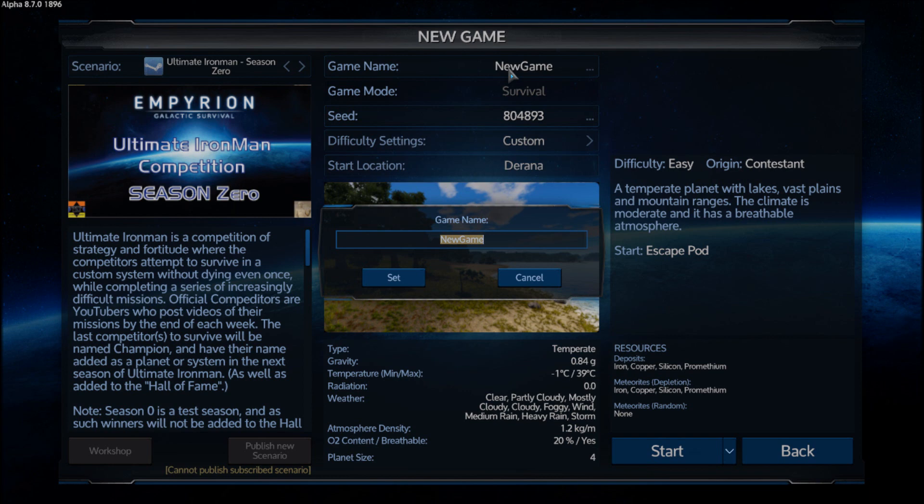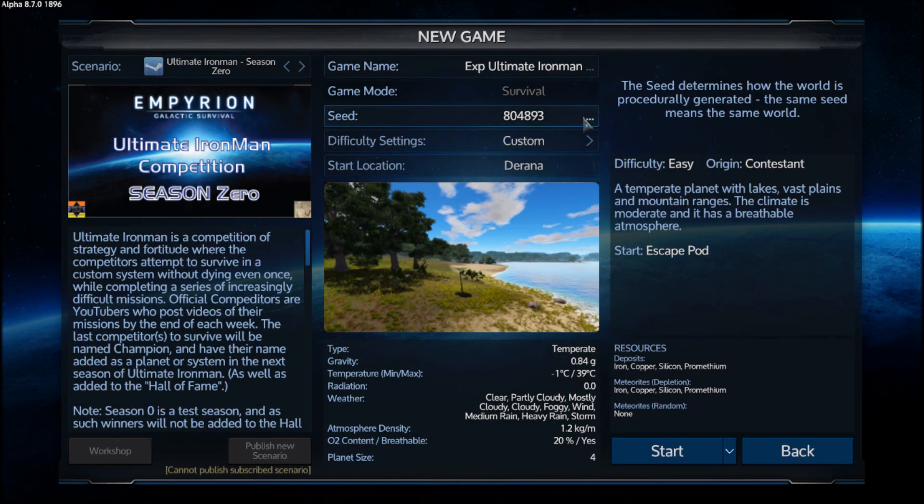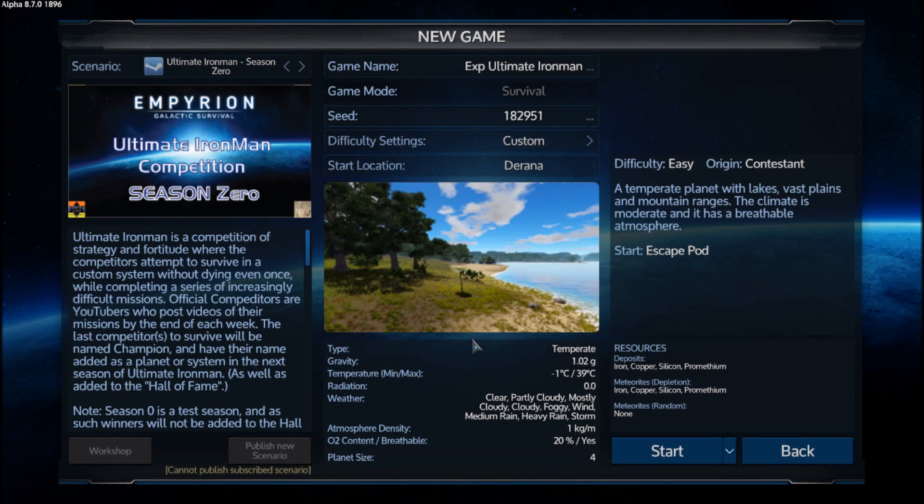We're going to call this Experimental Ultimate Iron Man Set. Last time I just randomly hit a seed number — I'm just going to randomize it a little bit. There you go, I like that one. Seed makes no difference anyway, so we're going to jump into this.